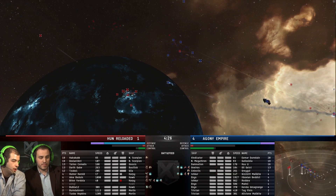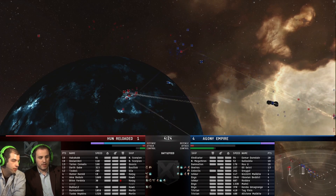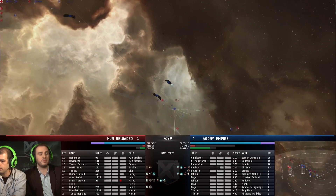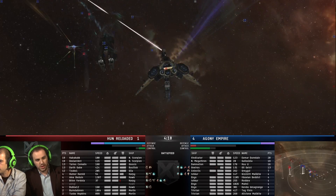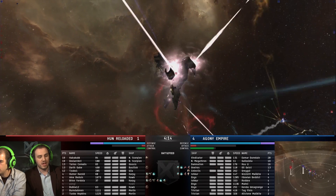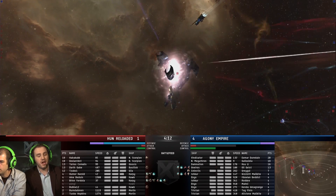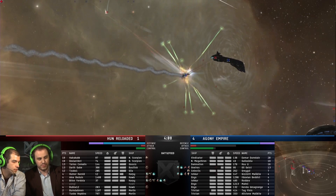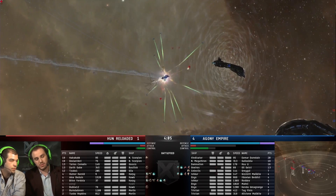Agony is focusing on those Hawks and Harpies, trying to get that support wing off the field. The Oneiros is locked down right now — he's webbed, scrammed, and target painted. He's going to be taking full damage from those Navy Scorps, getting slammed by a support wing. It's just a question of whether they can kill him fast enough. He's got an armor repper on him, so he's not going to go down like a brick, but we have those Harpies and Hawks holding him. We have to see which breaks first.